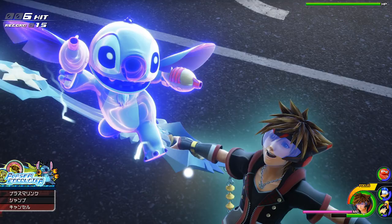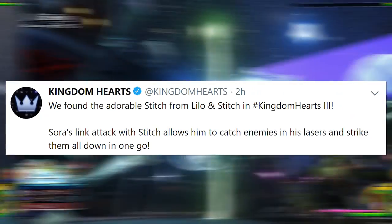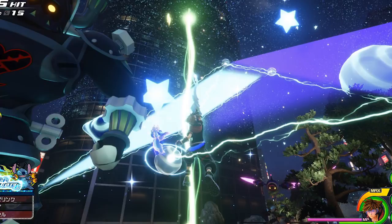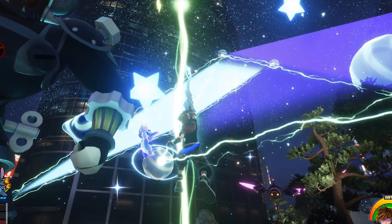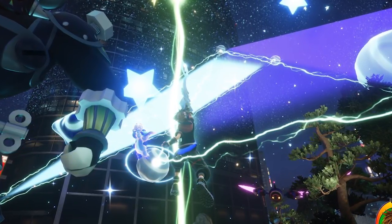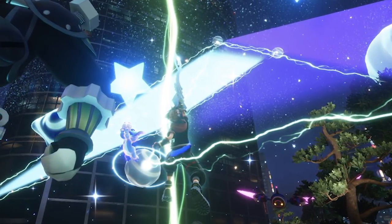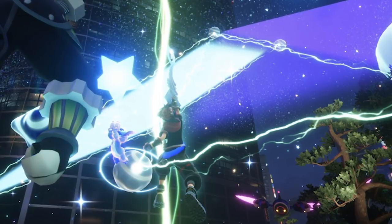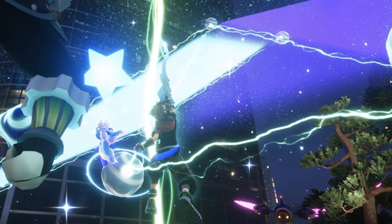The official description of the Stitch summon on the Kingdom Hearts Twitter account reads: Sora's link attack with Stitch allows him to catch enemies in his lasers and strike them all down in one go. From the description, it seems Stitch runs around shooting his lasers, creating laser strands that enemies get stuck in — almost like a stun effect. Then at the end of the summon, Stitch activates a special attack which hits all captured enemies in one single blast.